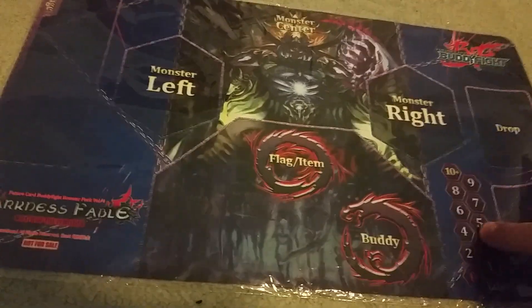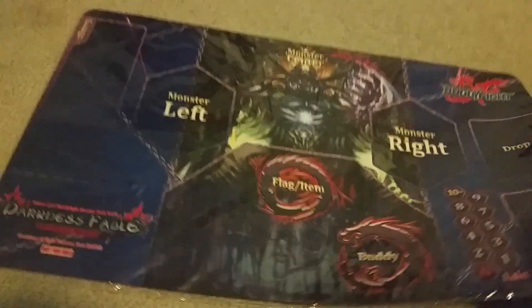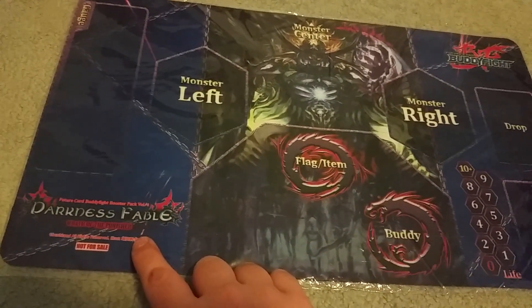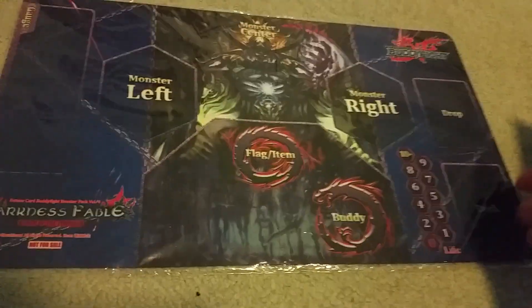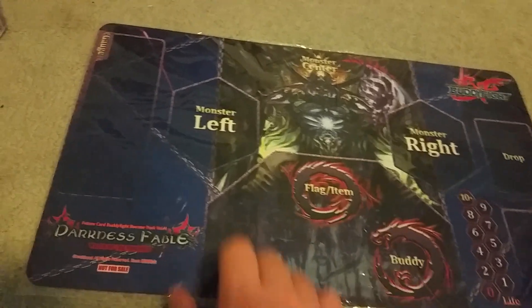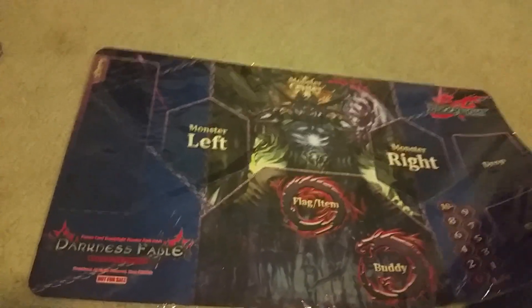I usually keep all my Playmats wrapped so they don't get dirty, because if I ever want to trade or sell them they're still worth what they were. This is Bushiroad's Darkness Fable mat — Wrath of the Punisher. It has a life counter, Deck Zone, Drop Zone, zones for your monsters, flags, buddies, and a Gage Zone, so it has all the zones you need. Nice design and good rubber material.